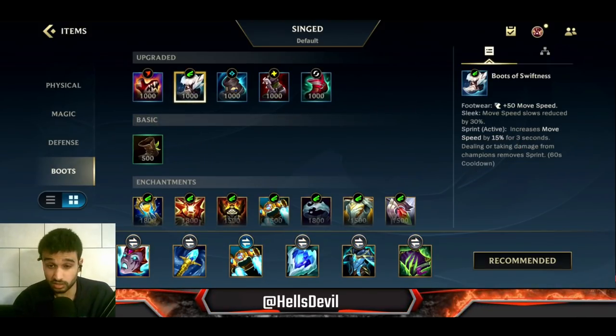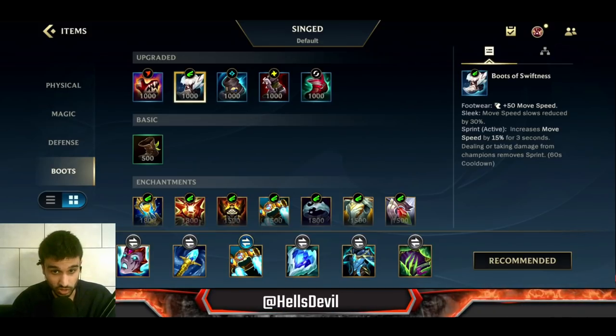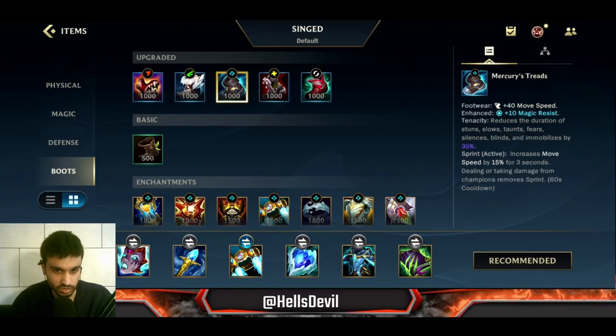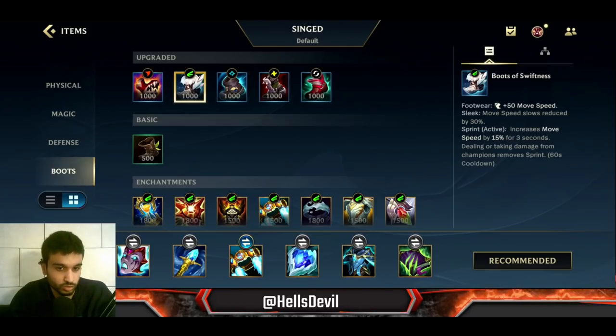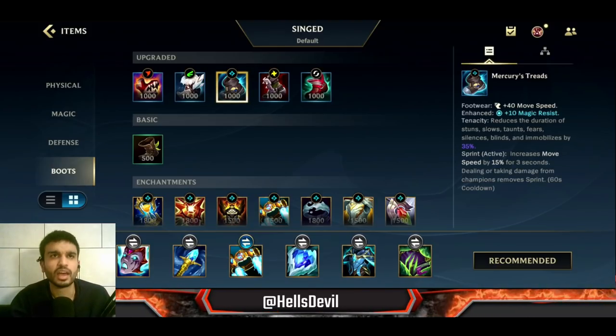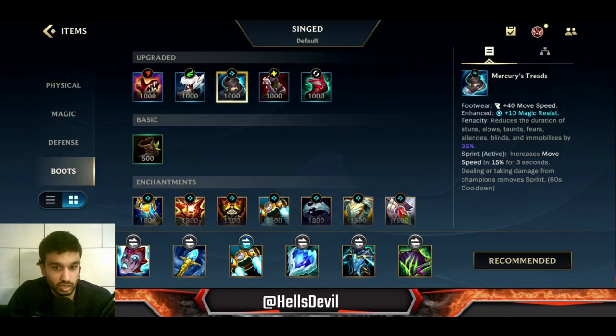About the boots - 95% of the time go Boots of Swiftness. However, if the enemy really has a lot of stuns, you can choose Mercury's Treads instead, because if they lock you down you cannot run away. So only if they have a lot of stuns - like Twisted Fate and similar champions - then get Mercury's Treads.